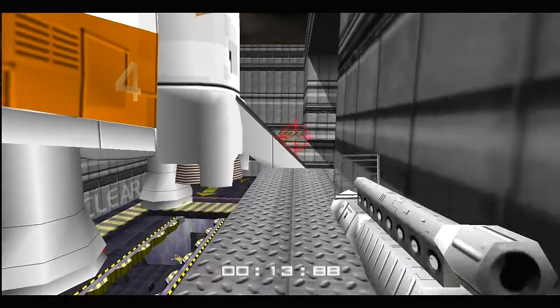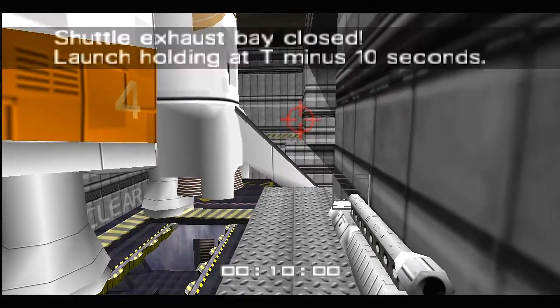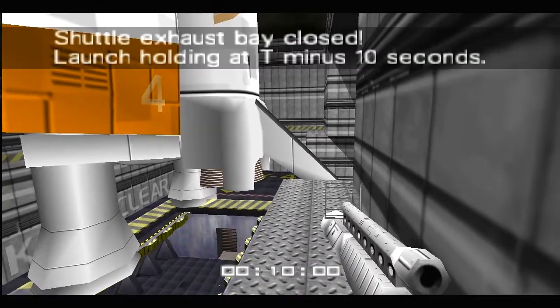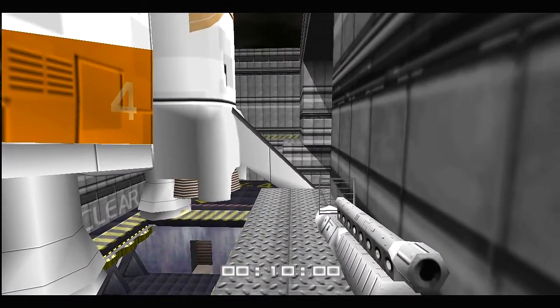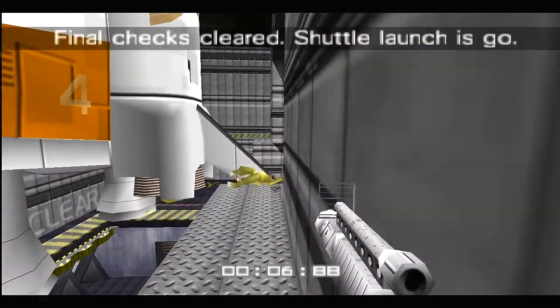And just wait here — some Moonrakers will come after you, so if they appear just kill them. Okay, the shuttle bay is opening. It has to be fully open until the shuttle is launched — T-minus 10. The Moonrakers can still come after you.